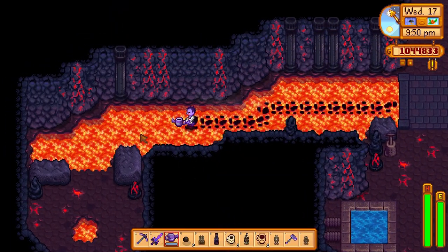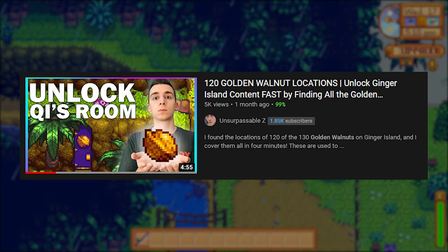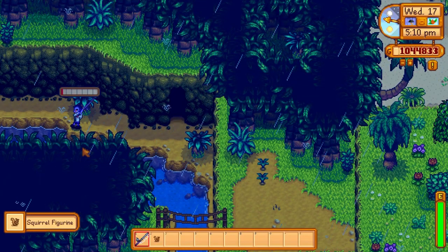Similarly, if you make your way down the left path of the volcano out to where there used to be two golden walnuts and fish in that area of the river, you'll get a squirrel figurine.